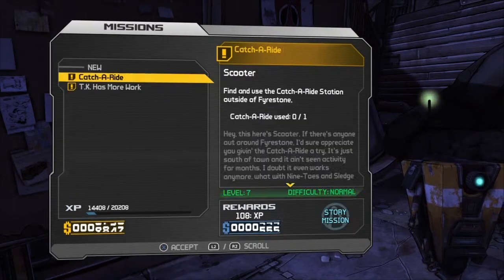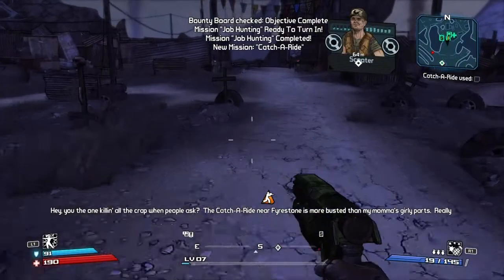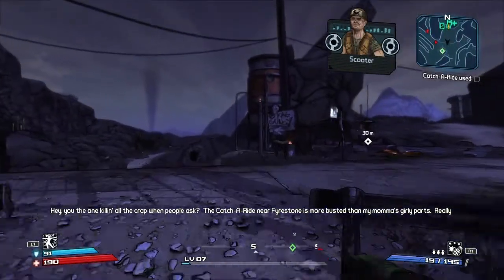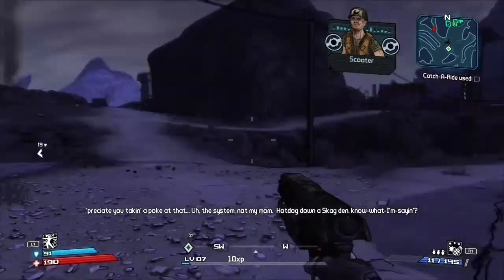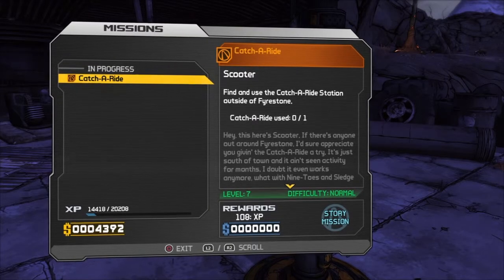That's level 10. Let's do Catch-a-Ride — it's going to be the Scooter. You can now work on more than one mission at a time. Missions can be marked as active and your HUD will display the waypoint objectives of your active missions. To change your active missions, press the touchpad to access your Echo device, highlight the mission you want, and press X. The Catch-a-Ride near Firestone — really appreciate you taking a look at that system.